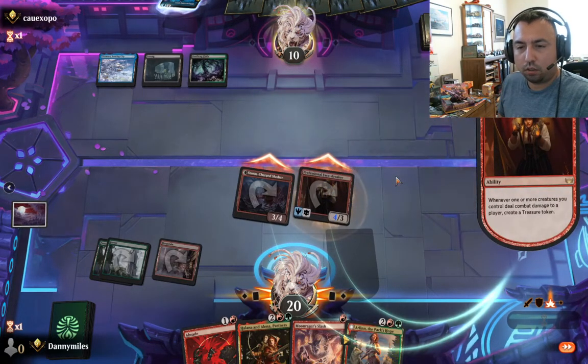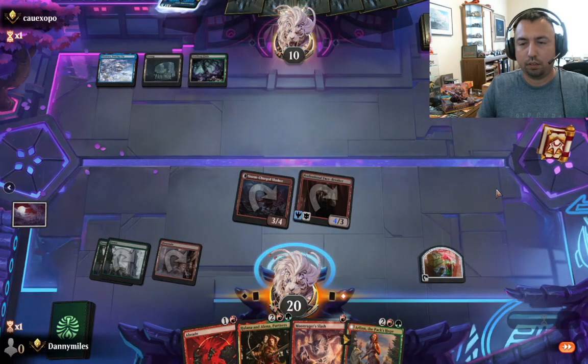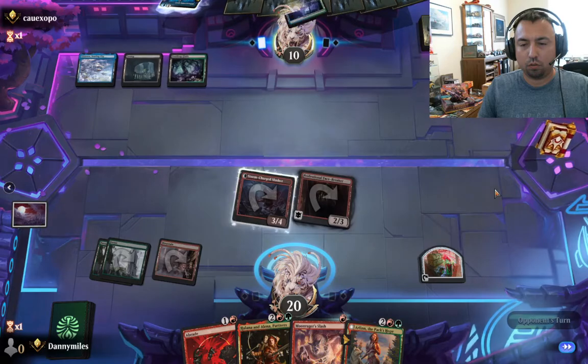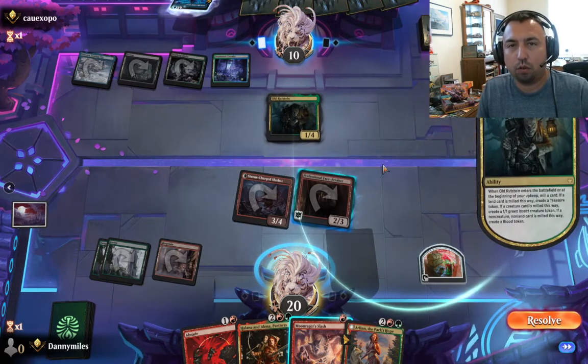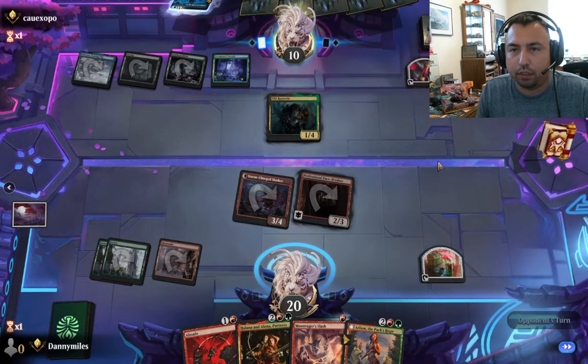Parade to Treasure. Crazy — there's a big blocker here and a blood token. Yikes. He could cycle that. So there's a good blocker there to block me out.